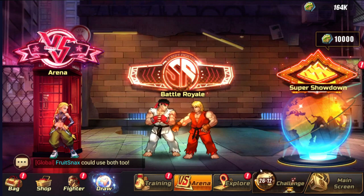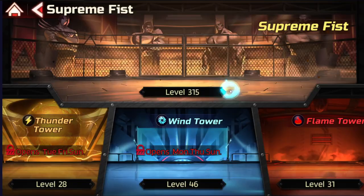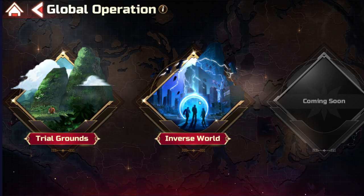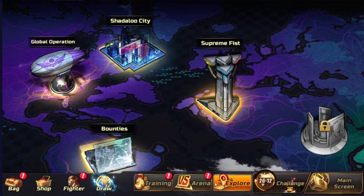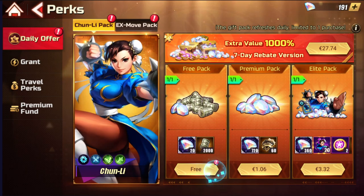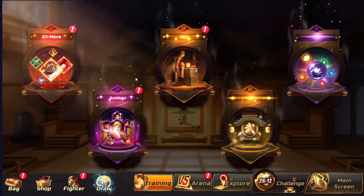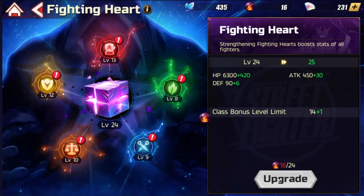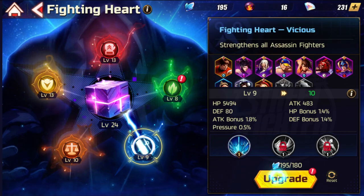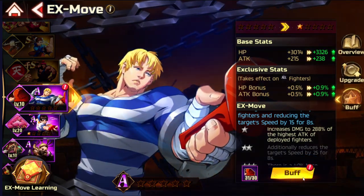In Explore, Shuttle City is essential — do it every time it's available. We already checked Supreme Fist. Then Global Operation. When I'm done with everything I go into Verse World or Training Grounds and finish up what I have left. I also collect all the daily perks, daily offers, EX move packs, and then I work on buffing certain characters — mainly focusing on Assassins and EX moves.